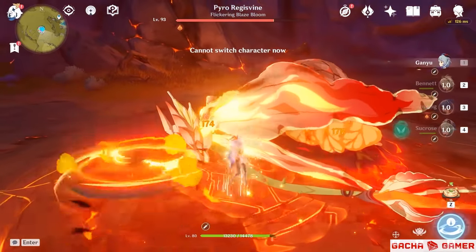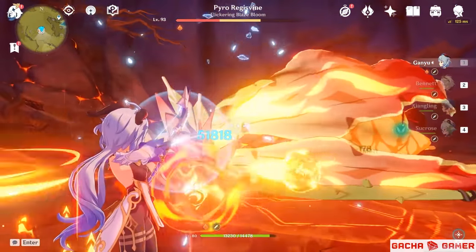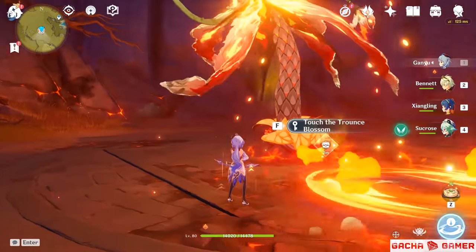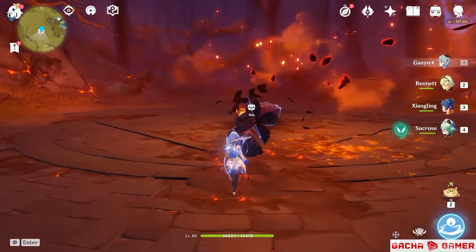And that's what's most important about her. In a controlled environment where you are within a safe distance from enemies and have a reliable way of either applying freeze or melt, you can expect to hit enemies with your Frostflake arrows at a damage level almost in the same league as an elemental skill, except there's no cooldown — it just depends on your positioning and timing.